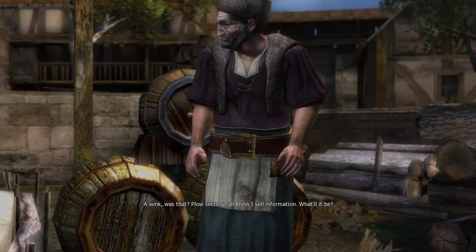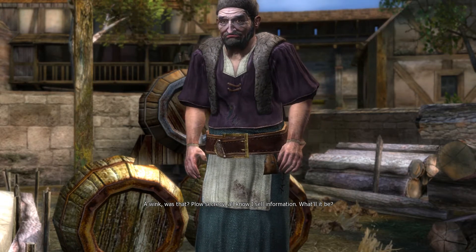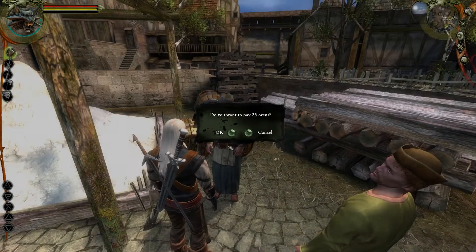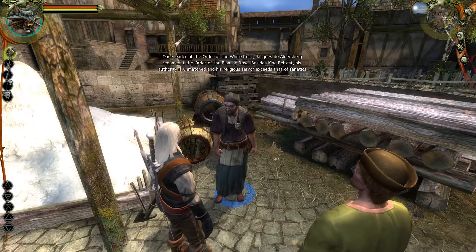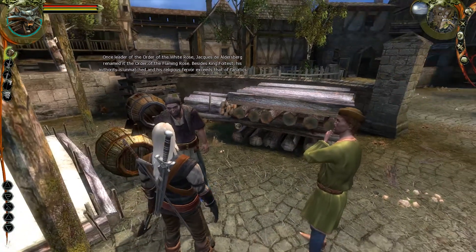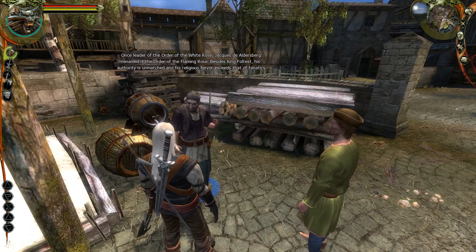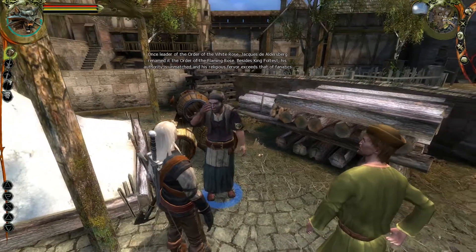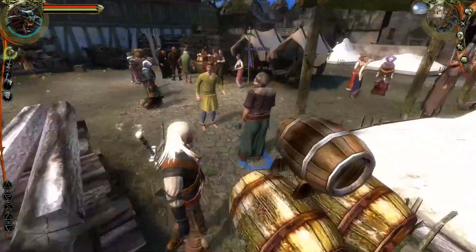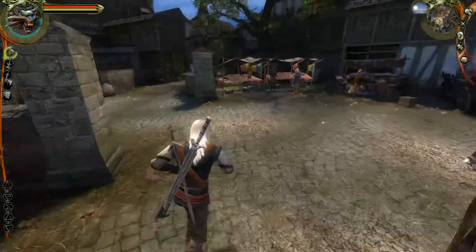Hello - an informant! All know I sell information, what'll it be? Once leader of the Order of the White Rose, Jacques de Aldersberg renamed it the Order of the Flaming Rose. Besides King Foltest his authority is unmatched and his religious fervor exceeds that of fanatics. We already read that in a book - we didn't need him to tell us that. I've wasted 25 orange.